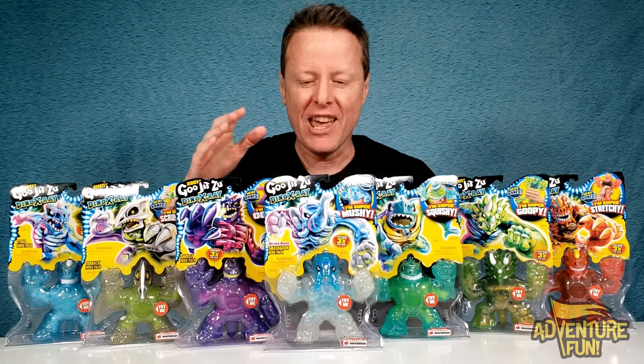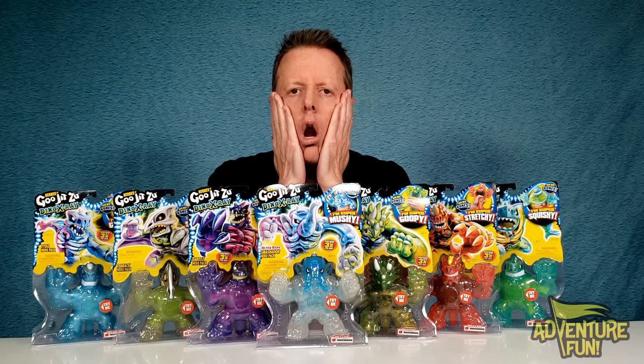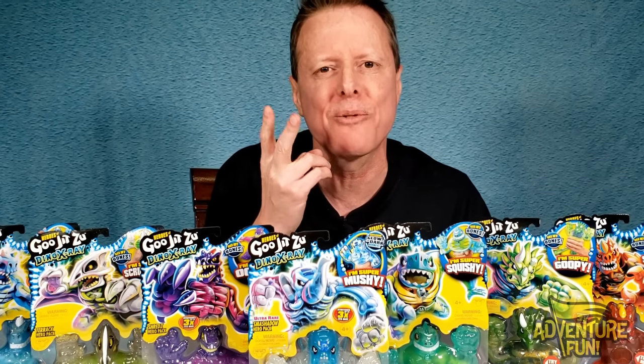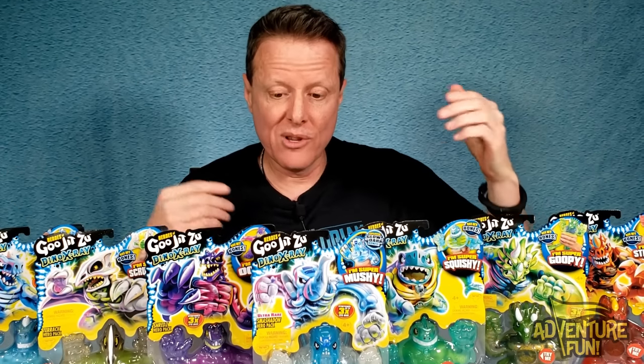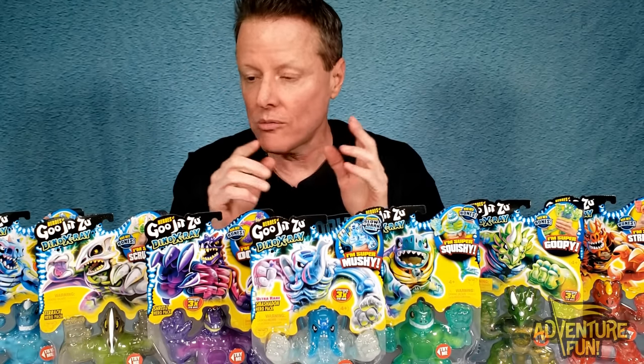You can see right through them, see their bones. And we got all seven of them. Unlike the previous series, Series 3, where they came out with five - the Ultra Roar was Braxor, and you had to wait a month or two later for Shreds and Vraps. But now all seven of them are here. And we even got the Ultra Roar Smash-a-don. Super cool - he glows in the dark. We'll go over them one by one.